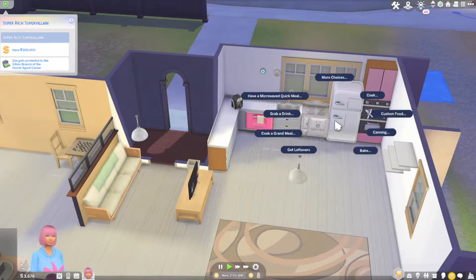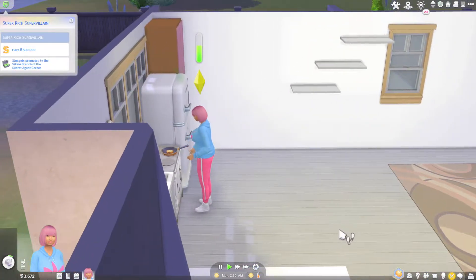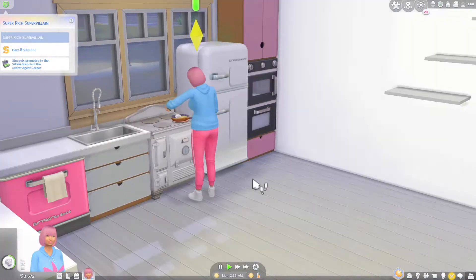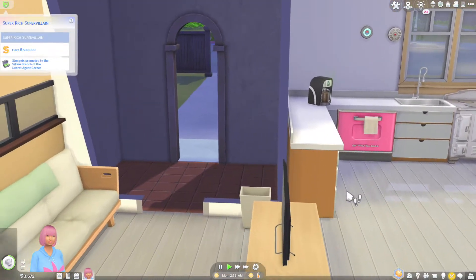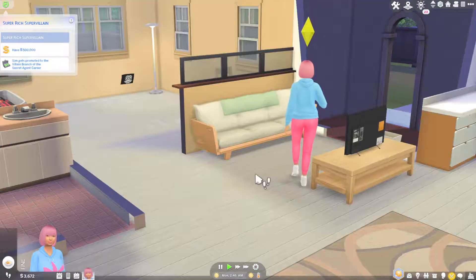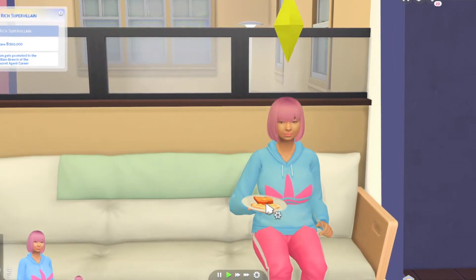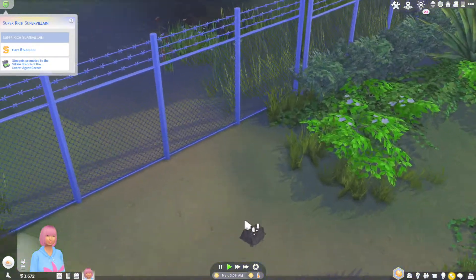Let's make some breakfast real quick — eggs and toast, a single serving. We don't have a table so we'd just sit on the couch for today. In this episode our goals are going to be moving to the super evil villain lair. I did a speed build of that lair featuring Little Dica Sweet Treats, a CC pack for the entire house — you guys can check that out after this episode. She's eating her eggs and toast looking pretty good. Let's go across history and see what we can find.